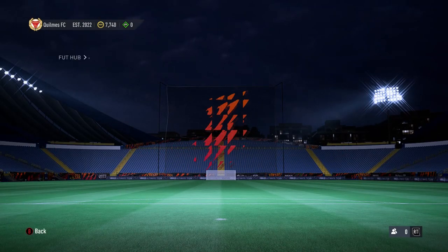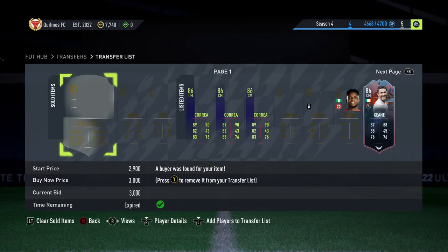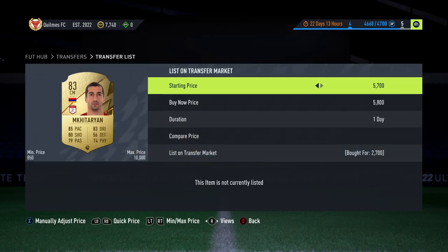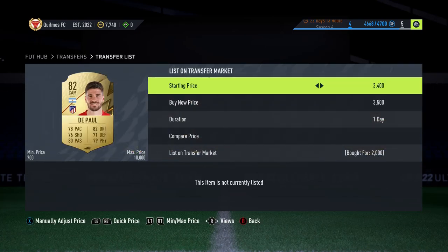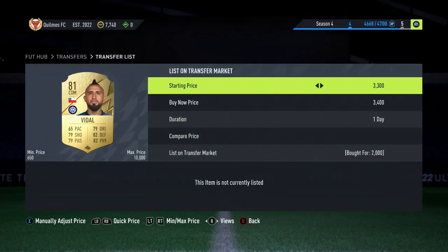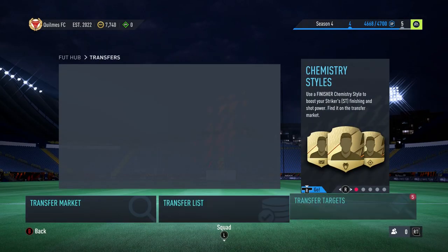We managed to sell Joao Felix, and a Fred already. We have more converted: Mbappe for 2.7k in a centre mid, DePaul converted from centre mid to CAM for two and a half, Eriksson in a CAM from CM, Vidal again CM, and Sissoko as a CDM — all converted there. You can see the prices for yourself. We have 7k left now.